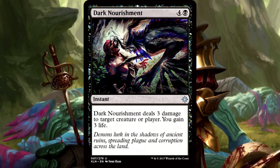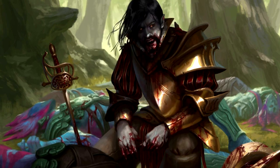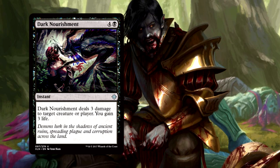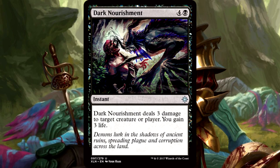Dark Nourishment is five mana for an instant. It deals three damage to target creature or player, and you gain three life. Hello, instant-speed color-shifted Lightning Helix. I expected a card like this to create life loss, not damage — the difference is largely irrelevant, but flavor-wise that's what I was expecting. This is top-tier removal in Ixalan Limited, without a doubt. It is expensive, but it's instant speed and straightforward. Three damage is going to kill a lot in this set, as three toughness seems to be a benchmark. Dark Nourishment should be prioritized highly when drafting, and if you open it in sealed, it should nudge you into black for sure.